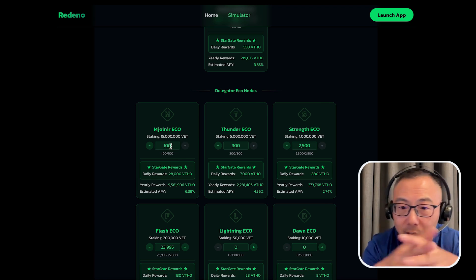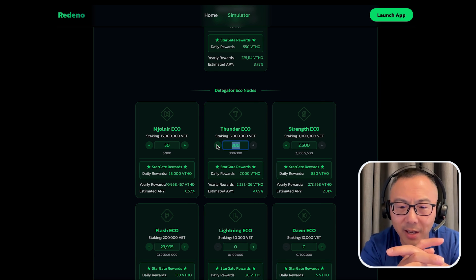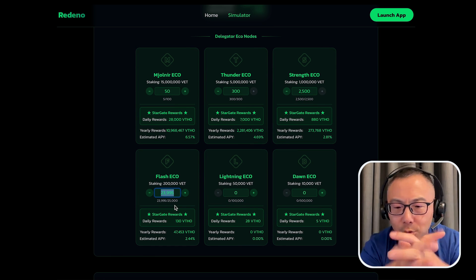After finishing your settings and projecting how much total staking in VET, you can see around 12% for the validators and almost 10% for the Mino Xnode.